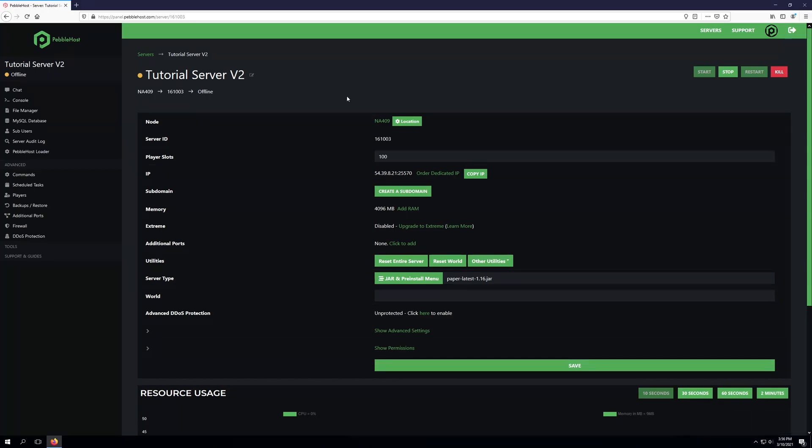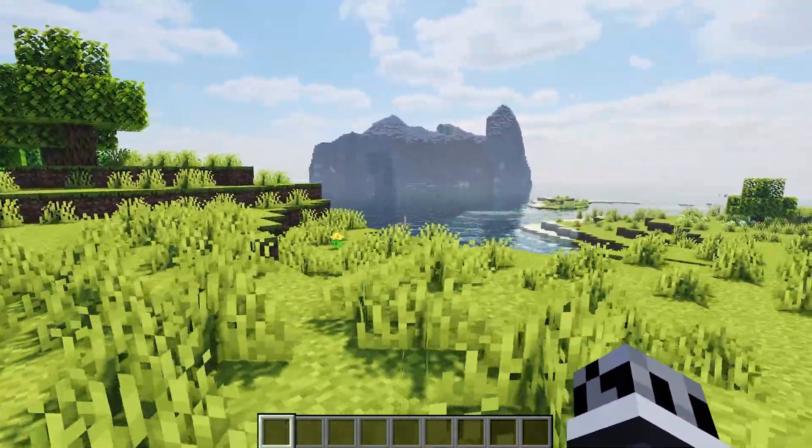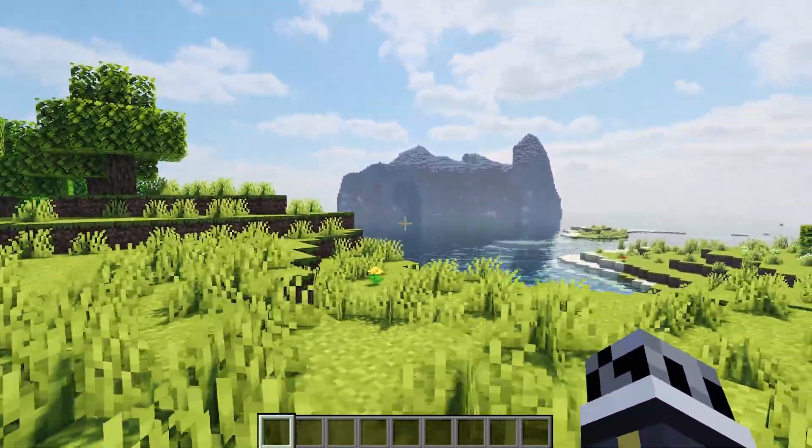We'll go ahead and wait for the server to come back online and then join in-game to test and ensure this is working. We've jumped into our server and I've also given myself operator permissions through the server's console by simply typing op and then my username.